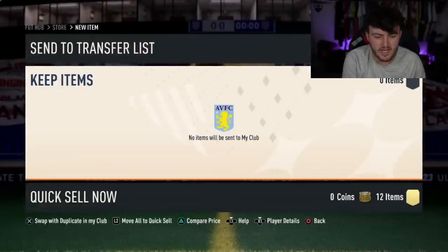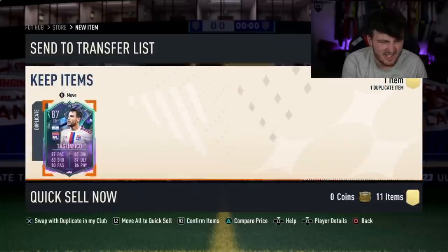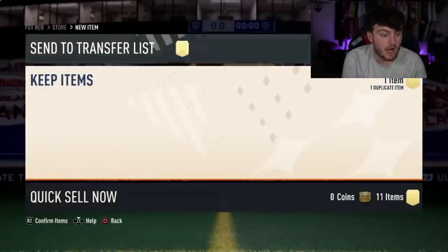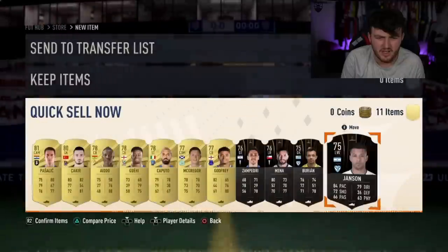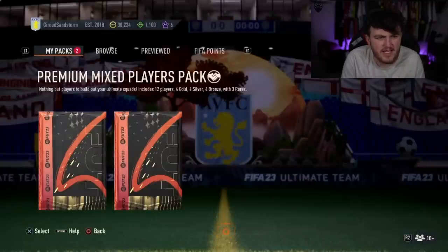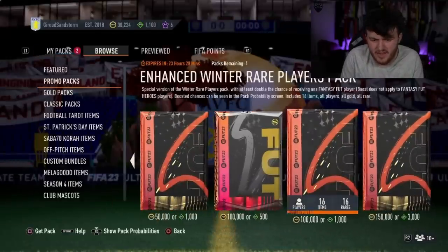Oh! Taglifico at the back — wait, he's higher rated. What? Why did Taglifico not pop up there? He's literally higher rated. Tradeable as well. Big dubs. Why did Tags not pop up there? That's so strange — but we'll take it anyway. 87 Taglifico and 86 Wimmer in the refined Winter Rare Players Pack.